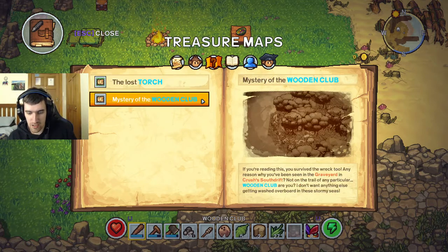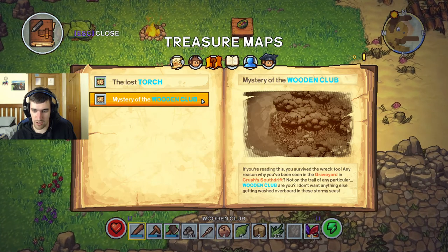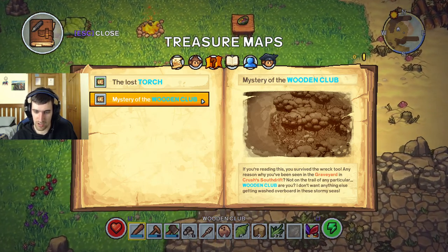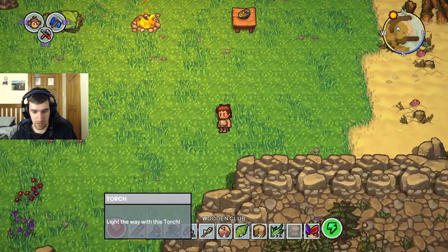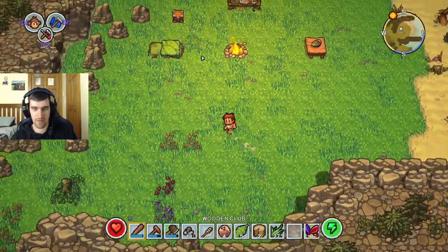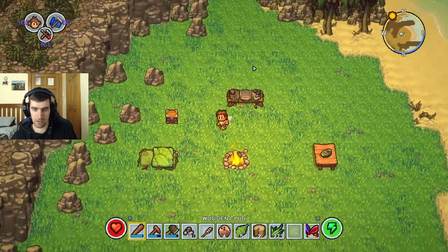Red Rats. If you're reading this, you survived the wreck too. Any reason why you've been seen in the graveyard and crushed at South Drift? Not on the trail of any particular wooden club, are you? I don't want anything else getting washed up with these stormy seas. I do have a wooden club and a torch, so I think we've done enough of this camp for now - let's go exploring.